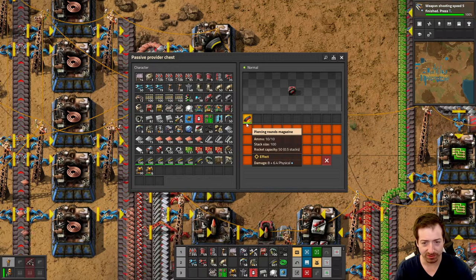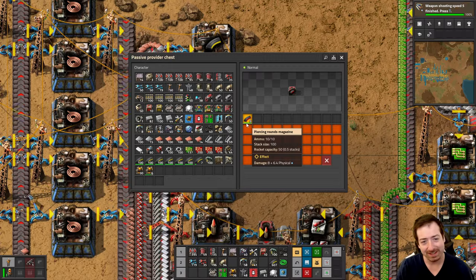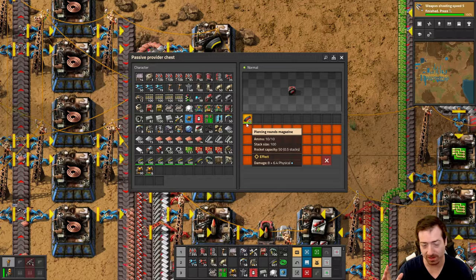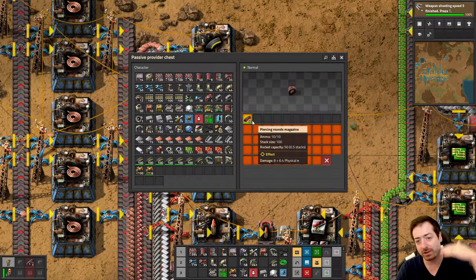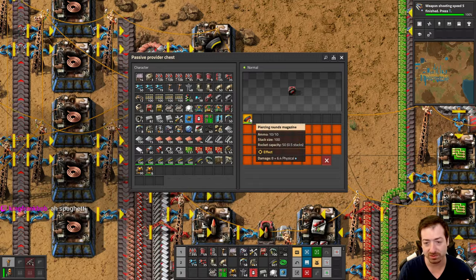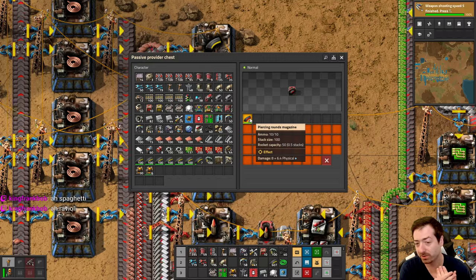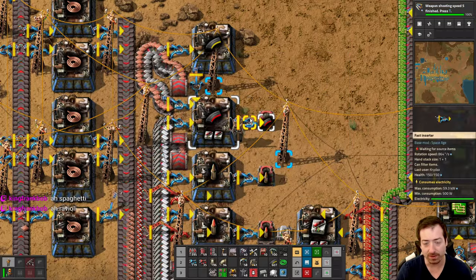We've talked about this many times: 30% more damage is not 30% more damage. It's because of the way armor works - enemies have flat armor, not just percentage armor. In any video game where flat armor is a thing, adding extra damage adds more than that damage to the final HP removal. So it's pretty great to have a 30% damage boost against enemies like big biters that have 8 armor. When they have 8 armor, your shot is really only doing 6.4 damage - and when you add 3 damage to it, that's actually a 50% damage boost.